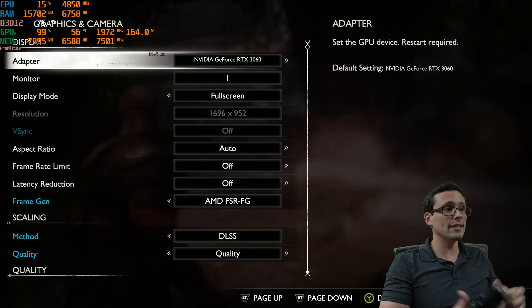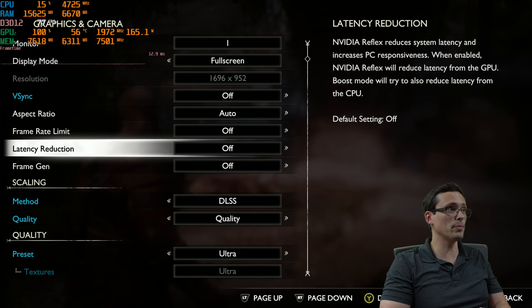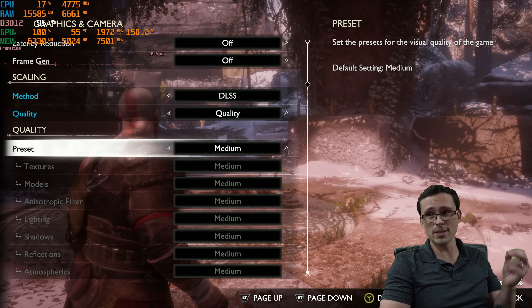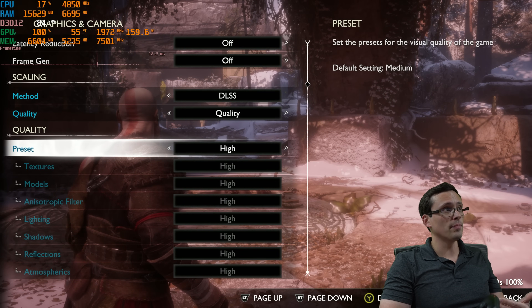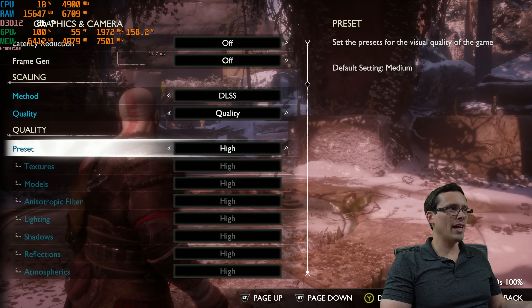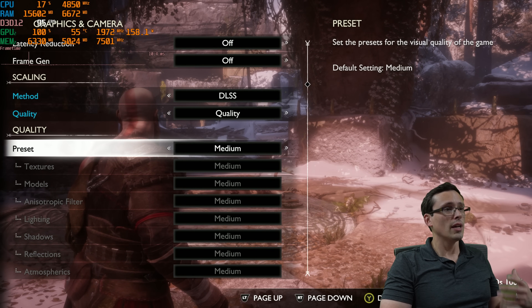The game does have FSR 3.1 frame generation available, which is really nice. But frame rates are good enough that I might just try to lock to 60fps or go a bit above without it if you're able to on your hardware. Notice that the jump from ultra to high settings isn't massive. Medium compared to ultra, though, gets you quite a big frame rate boost — medium is at 95fps, high looks like 84fps, and ultra in this scene is around 78fps. So from ultra at 78 to high at 84, that's not a massive bump, but medium jumping to 95 is much more noticeable.